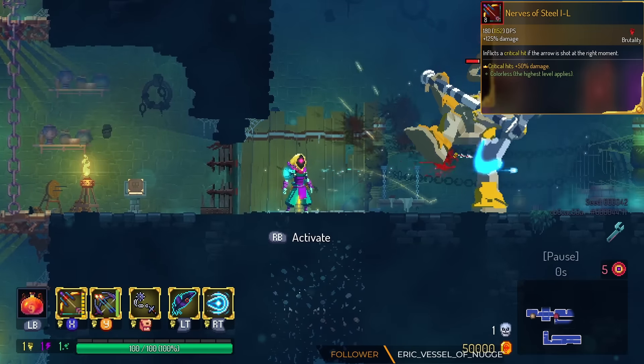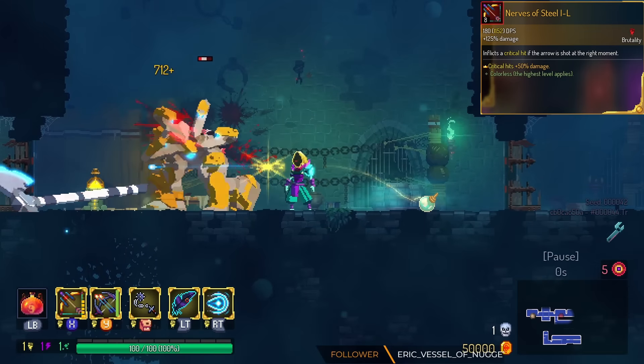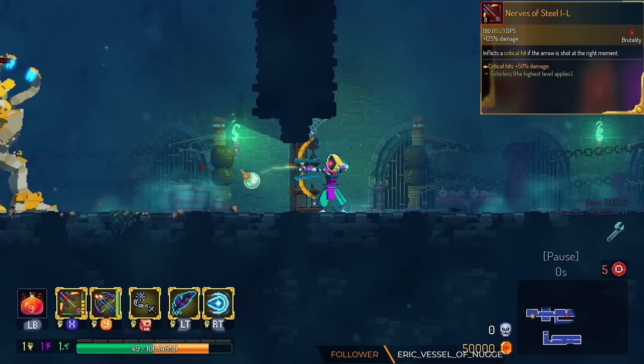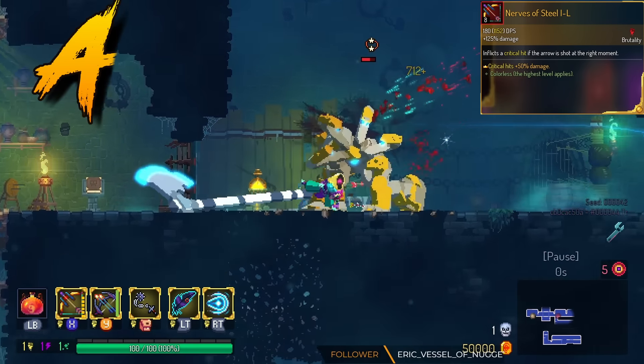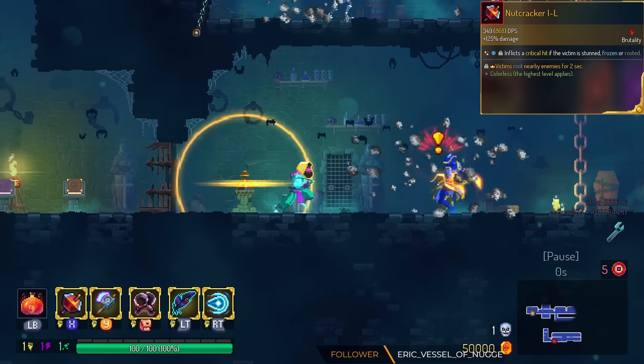Nerves of Steel has bonus damage with critical hits. That's really all Nerves of Steel wants to do anyway, so we're gonna put this in the A tier. It's not a game-breaking effect, but it definitely helps Nerves of Steel do its job.